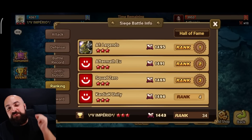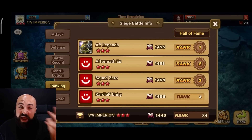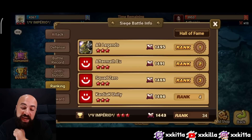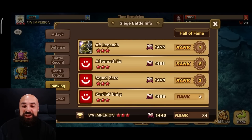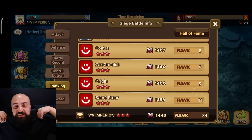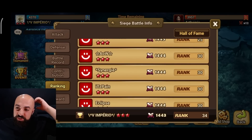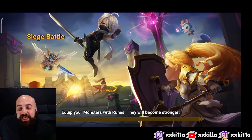Hey guys, special match 1v1 siege showcase. This is an average G3 guild: Imperio versus Arthemis, on Europe. It's Rodrigo the guild master — yes, you guessed it, Rodrigo's project guild. The siege is already started, he's just showing his rank — rank 34 — and Arthemis is right there as well, rank around 29.